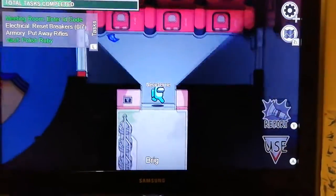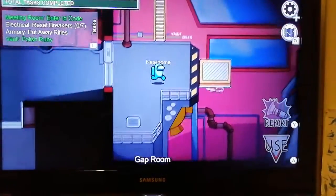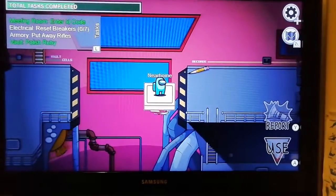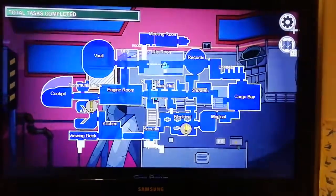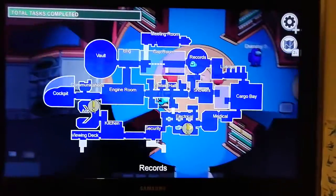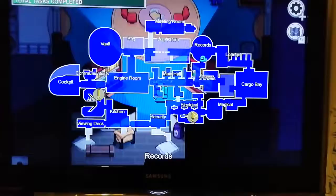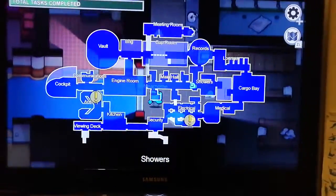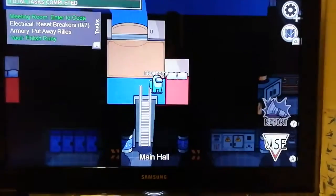Looks like we need to put away the rifles and I know how to do this - but first let's go on the platform. That was cool. Okay, looks like the nearest is electrical, so let's just follow this map.